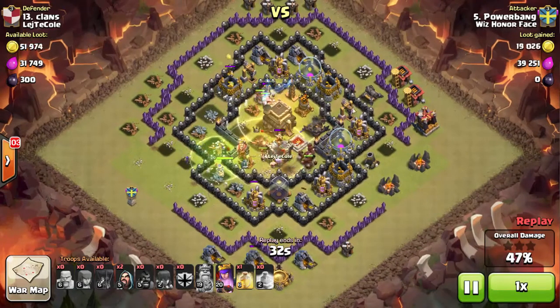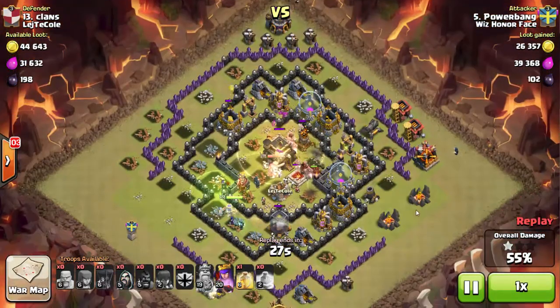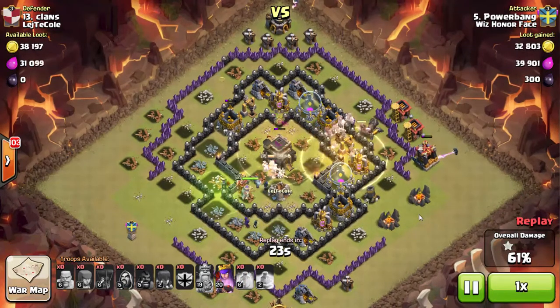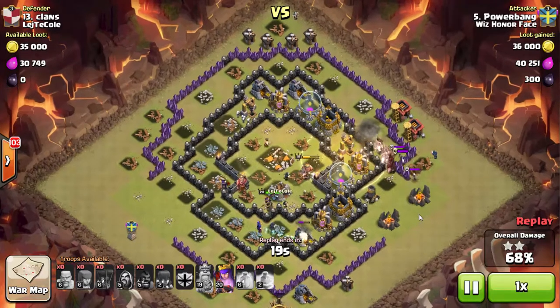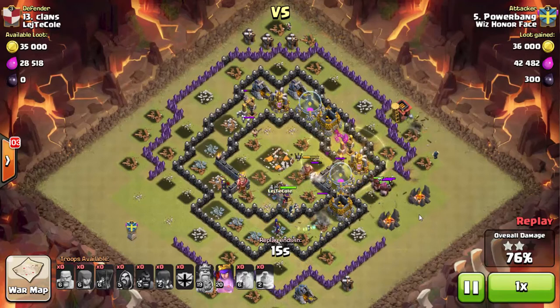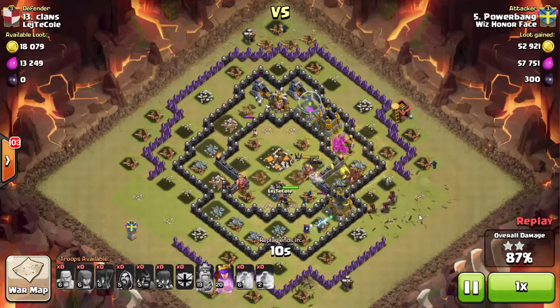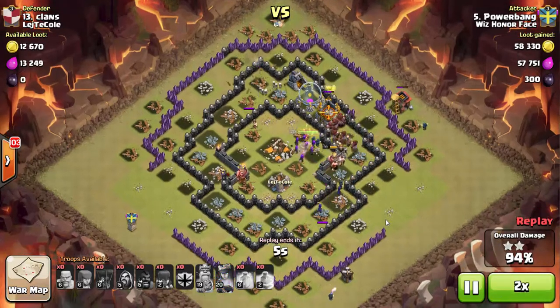I also double up on my heroes with those heal spells to keep them alive for cleanup. As the hogs are in, I drop a wizard on the bottom, one on top, and one on the back side to help with those buildings. My final heal goes down — I've got hogs standing with heals the entire time. It's a really vulnerable base to the Hollow Wee Wee; you're able to take out pretty much everything up front. None of my hogs really died.